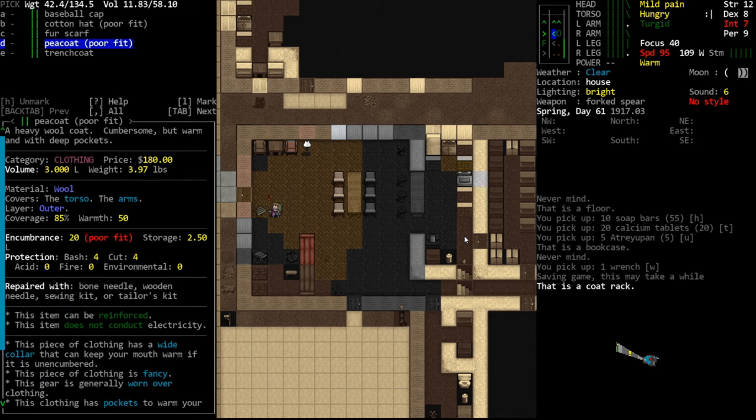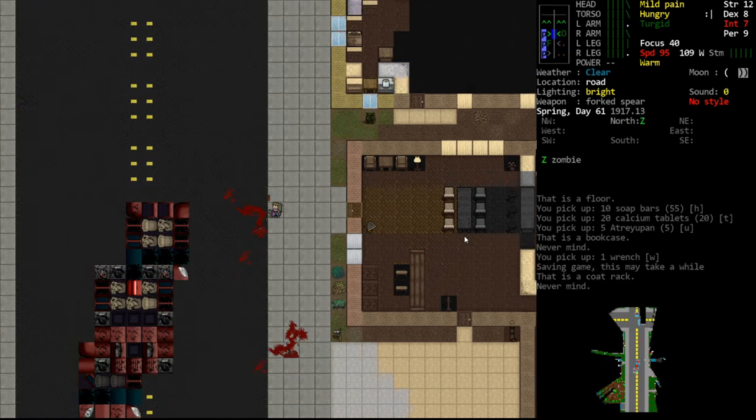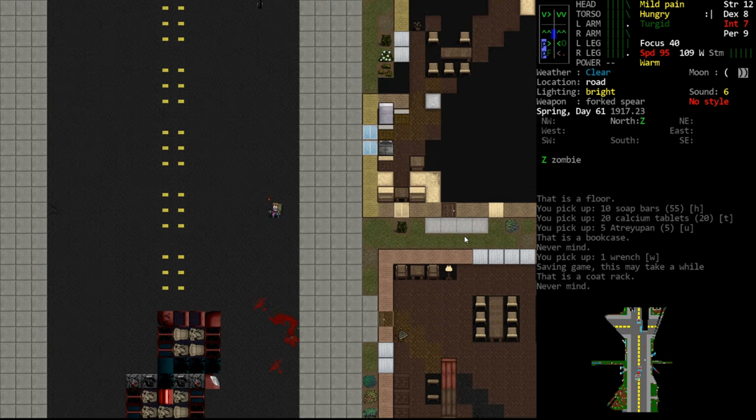Trench coat - it's cotton unfortunately, which we've talked about multiple times. A peacoat is a pretty decent garment if you don't have anything else - it is very warm and heavy, but it has a protection of four and four so it can be okay in the early game. We don't really need that. We're going to head north here and just see what kind of monster density we see.